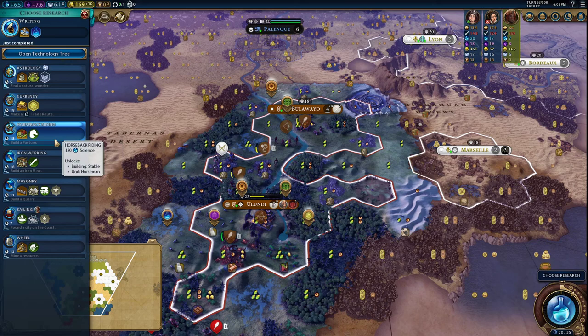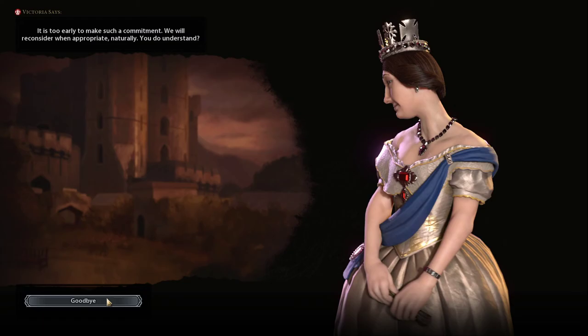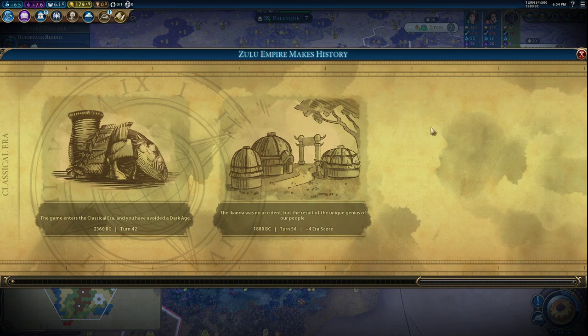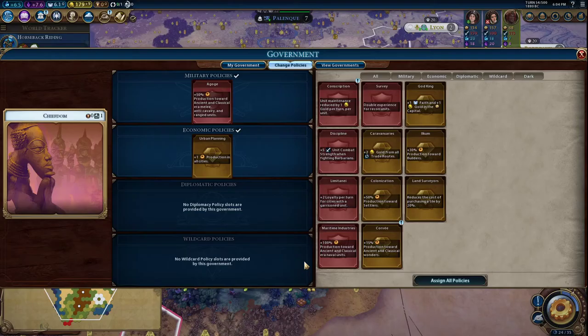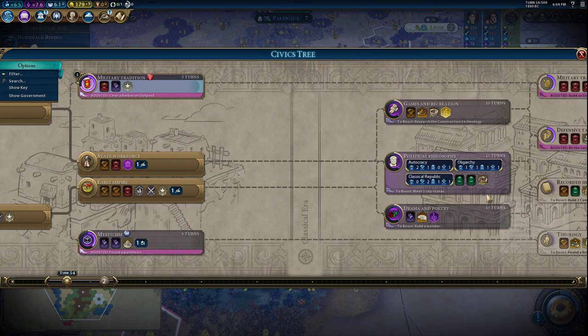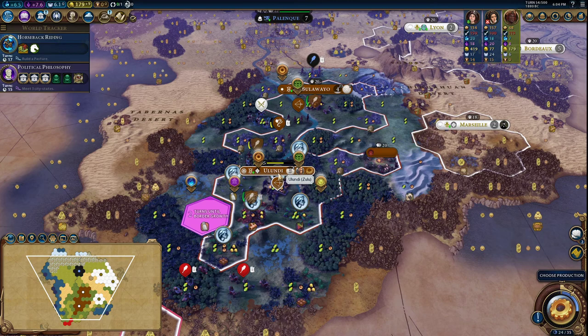I think we'll put turns into Horseback Riding because we can just rage through France with horses. No deal. There's the Aconda and the era score — it's important to have a happy amount. Leave Go-Gay and Urban Planning in for now, but I'm going to switch over to Political Philosophy. I'm going to buy a Builder once we get to 200 gold. I want to finish off the Spearmen.